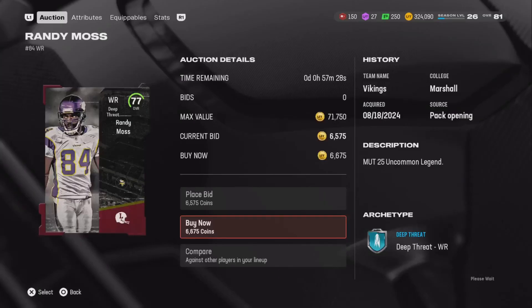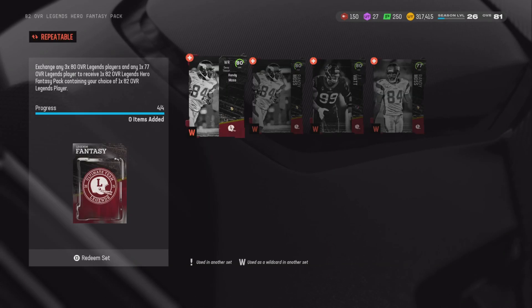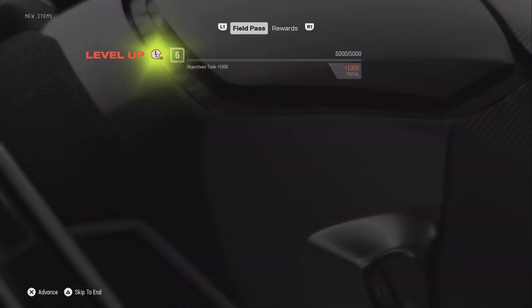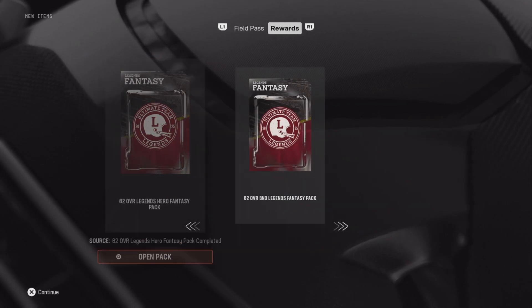Out of this set we're going to pick Randy Moss, and we're going to sell him because Randy Moss is going for 85k. A lot of people are using Randy Moss and he's a very good card as well. I'm going to get him in this pack - boom, that's done. We completed that and got two 82 bound-to-binder players - one for sale and one to keep.